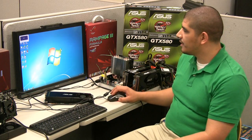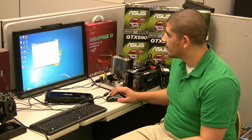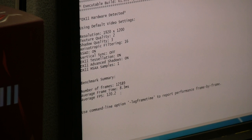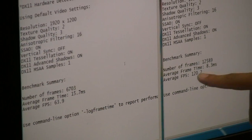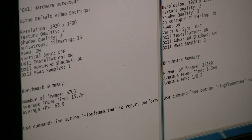We've completed our run of Aliens vs. Predator with two GTX 580s in SLI on the Rampage 3 Formula. We can see we've gone up to essentially 100% scaling — we now have an average of 120 frames. Quick comparison: one single card averaged essentially 63 frames, and with two cards we're at 120 frames. Really, you're talking about considerably impressive scaling — just monster performance.